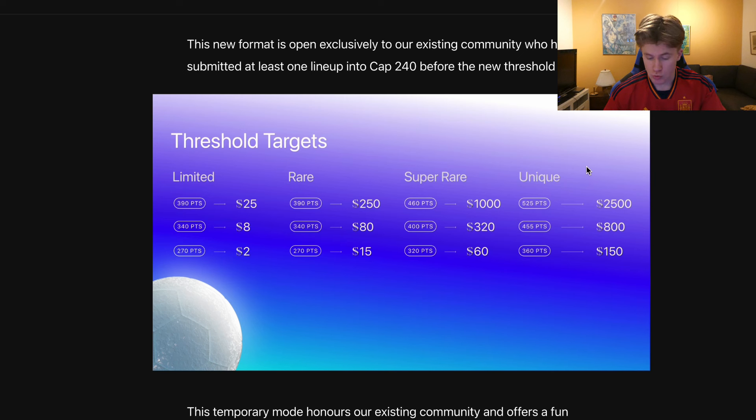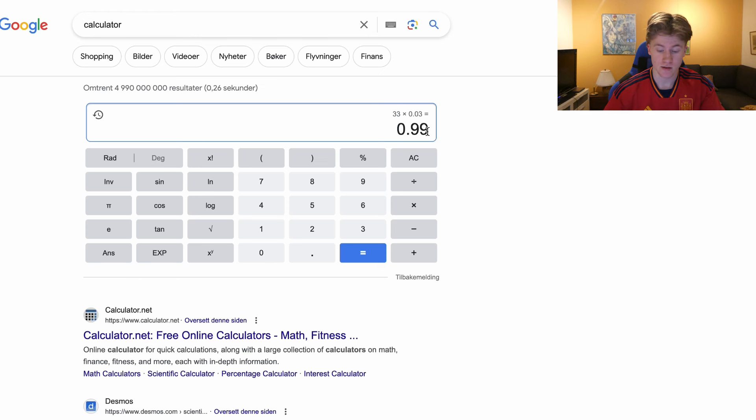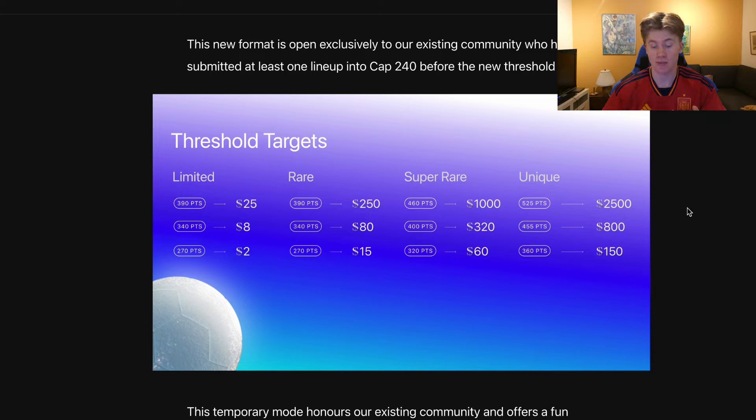The last one is the highest threshold target at 460 points. The probability is 0.03, so running it up it will be only about one time you will hit it. Multiplying 1 by $1000 gives $990. So just looking through this, we can see that the middle one is the best — and of course, this is just statistics.